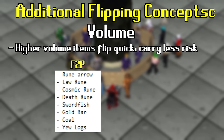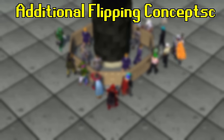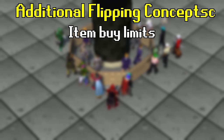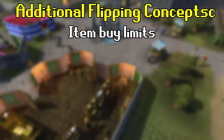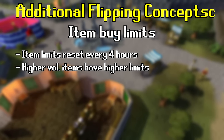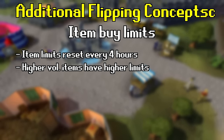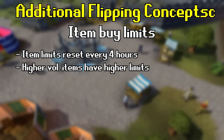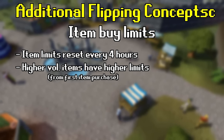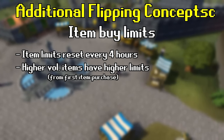Here is a list of 8 free-to-play and 8 members items that are safe and high-volume to get you started on your flipping journey. For more item ideas, check the flipping resources and tools section later in this video. Every tradable item on the Grand Exchange has a maximum limit you're allowed to purchase every 4 hours, referred to as the item's buy limit. Items with higher trade volume tend to have higher 4-hour limits — for example, you can buy 10,000 sharks every 4 hours, but only 8 Bandos chestplates. Buy limits are displayed on most price-tracking websites.